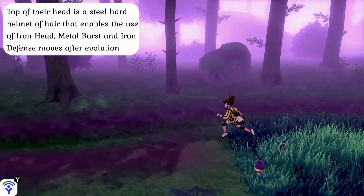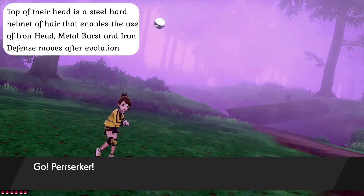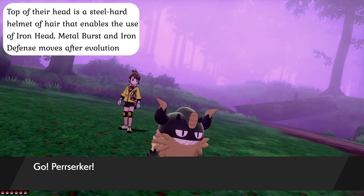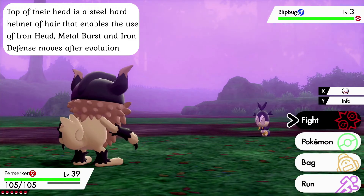While Meowth always evolve into some variation of Persian in both the Alola region and most of the world in general, in the Galar region these creatures have taken a different genetic pathway altogether, and because of the radical change in their standard form, they evolve instead into the deadly Perserker. While these small cats look like they're wearing helmets, the top of their head is actually a steel-hard hardened amount of hair that not only allows them to learn the Iron Head attack immediately after evolving, but also the Metal Burst and Iron Defense moves with a bit of artificial help, heavily armoring them against direct physical assault.